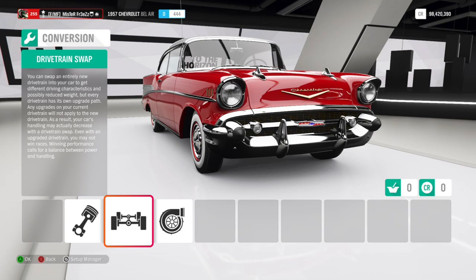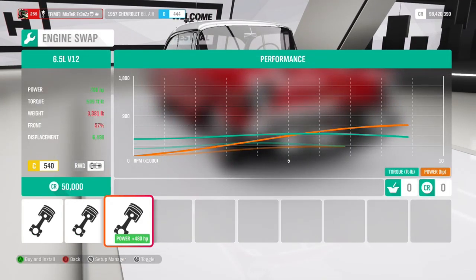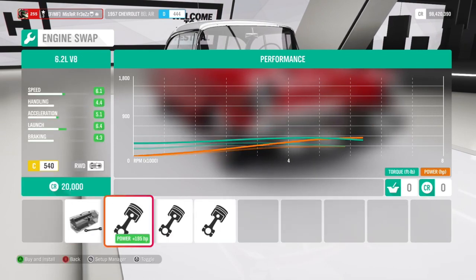So this is the normal version of the Bel Air — as you can see, it does not have the 7.2 V8, that's why it's way worse.